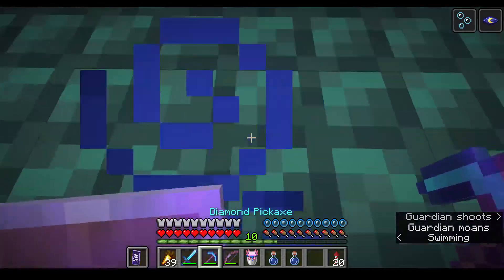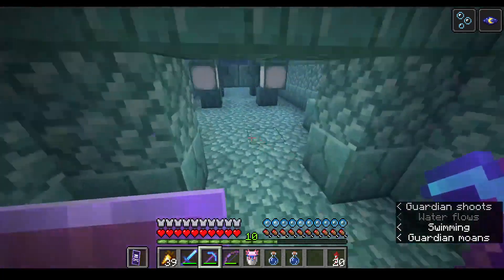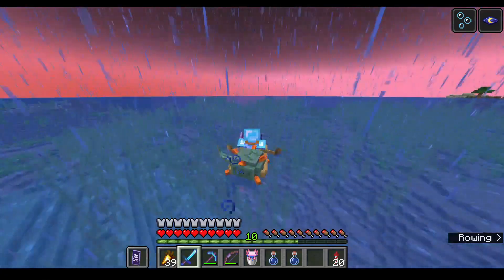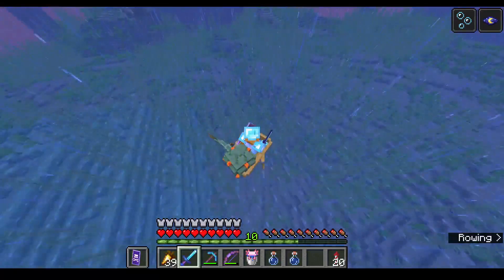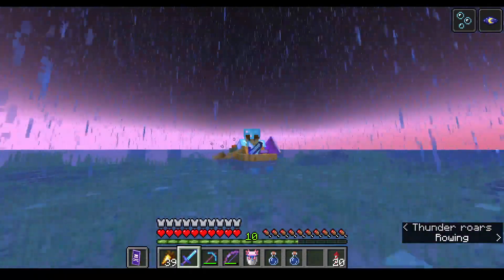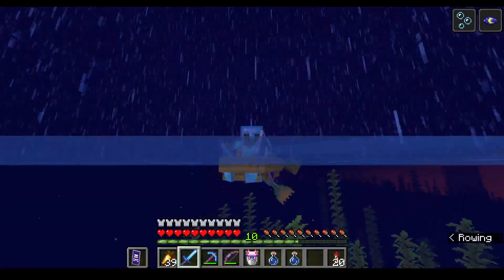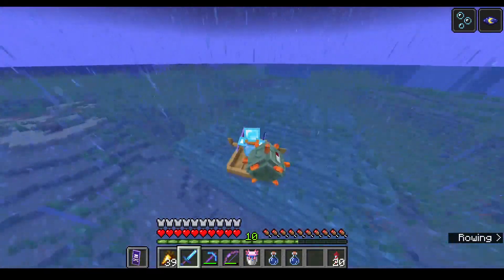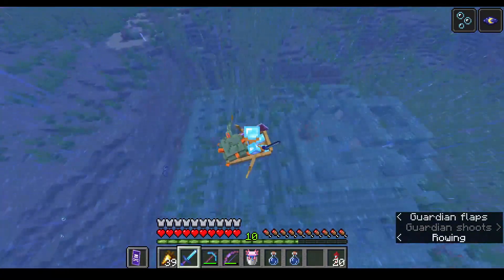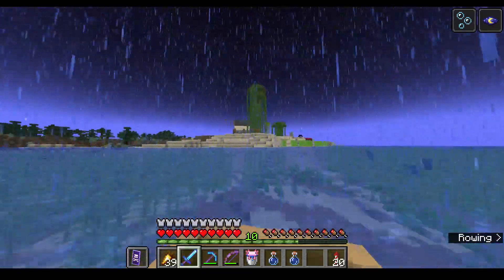Let me grab this treasure really quickly and I'll be on my way out. Well that was pretty successful and quick. And we got a pet guardian to bring back with us — he's gonna have a special place in an aquarium. Little old Gil. Oh, there's the other ocean monument. I don't think these two are within spawnable range of each other. Anyways, home sweet home.